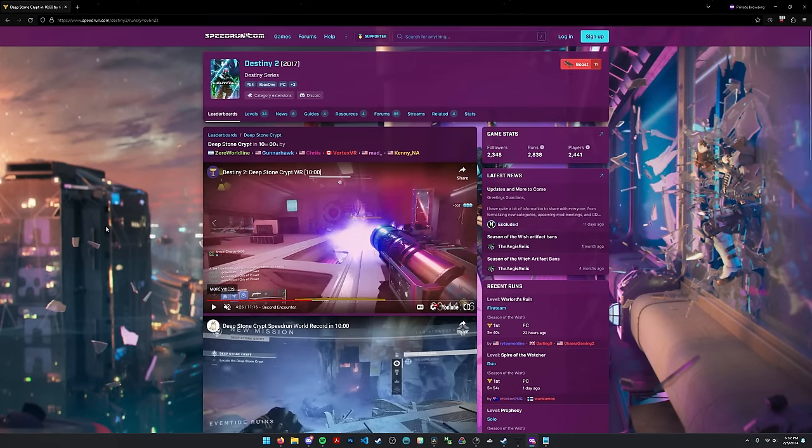Hello everyone and welcome back to our speedrun breakdown series, going in chronological order once again. We have Last Wish, we have Garden of Salvation, and today we're going to be talking about Deep Stone Crypt, the Beyond Light Raid. Without further ado, let's get started.